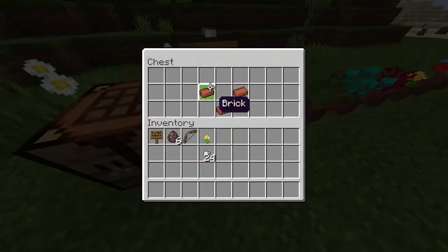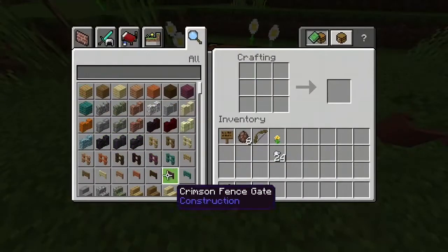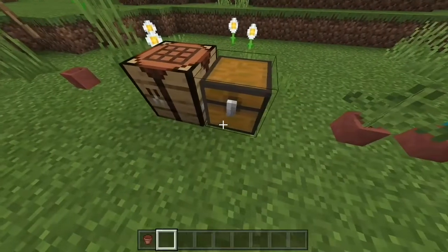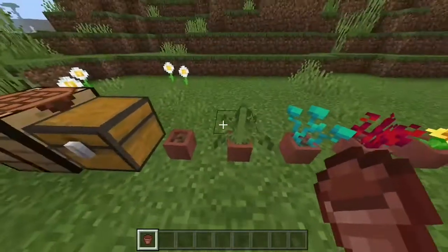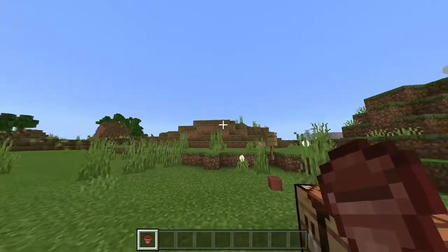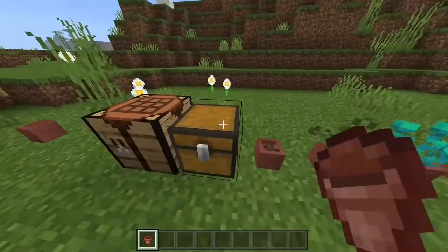It can be obtained by first crafting it with three bricks in a crafting grid like this — one, two, three — like a bowl, and it gives you one. It can also be obtained in a witch's hut, basements of igloos, and villages, and in a mason chest in the villages.